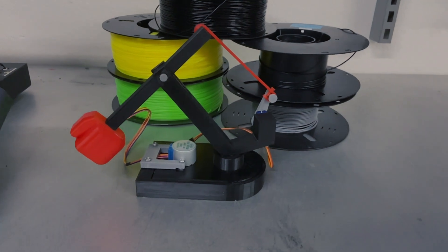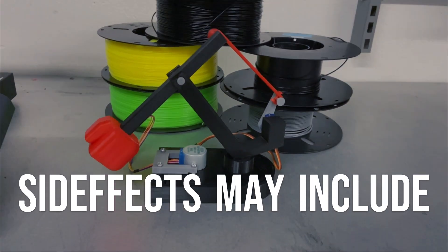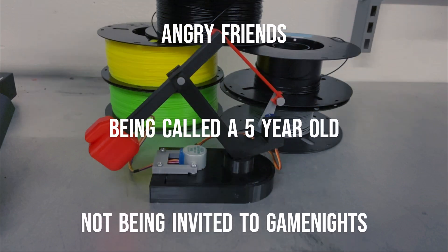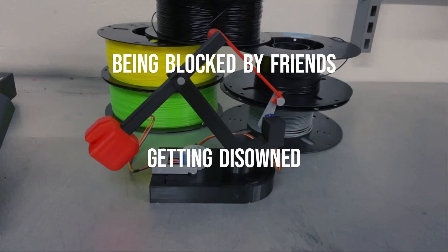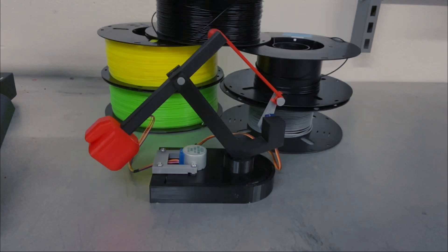So go get the Roboterror robot arm. Side effects may include angry friends, being called a five-year-old, not being invited to game nights, being blocked by friends, getting disowned, and not losing a single board game.